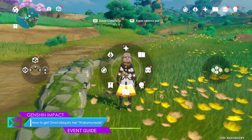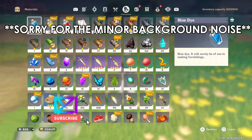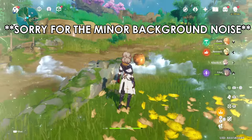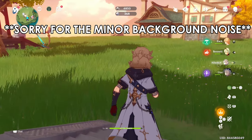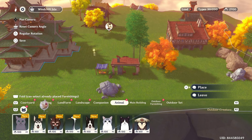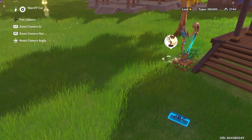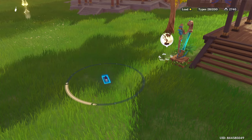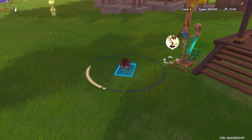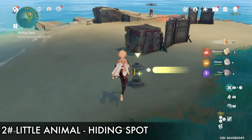Hey guys, welcome back. This is MD and this is how to get the Omni Ubiquity Net from Waka Murasaki's world quest. It will help us capture animals and take them back to use in our serenity pot, so you'll capture animals from around the world, go back to the serenity pot, and put them there to customize it.